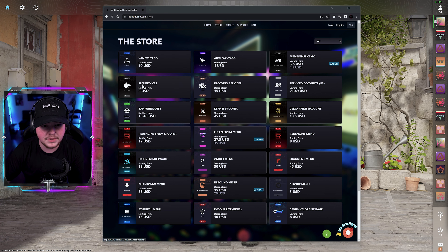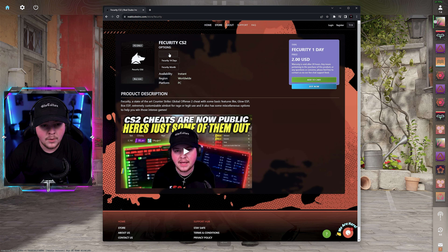Before we hop into the video, you guys can pick this up from RealDudesInc.com Security CS2. We have one day for $2, 14 days for $4, and a month for $6. This is definitely a cheaper cheat and I do believe it is kernel level, as it does make you disable Secure Boot to inject it, and it does automatically restart Windows for you and load up.